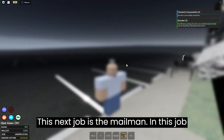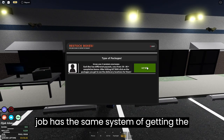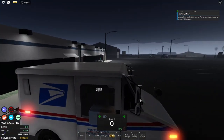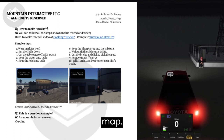This next job is the mailman. In this job you can deliver packages and mail. This job has the same system for getting packages and spawning cars as the waste management job. You can also get money by selling and buying drugs from characters around the map.